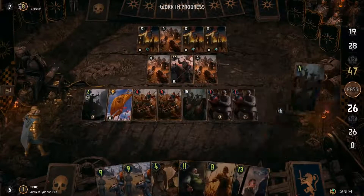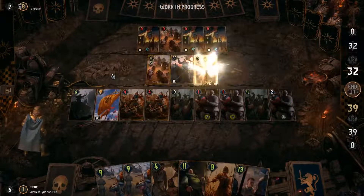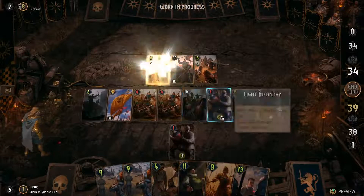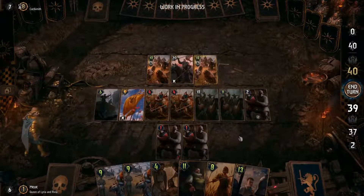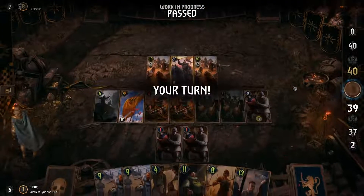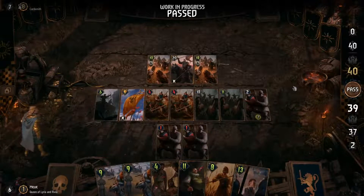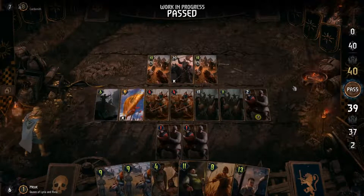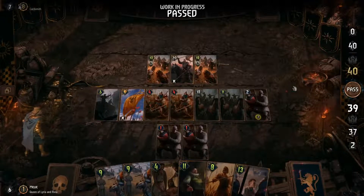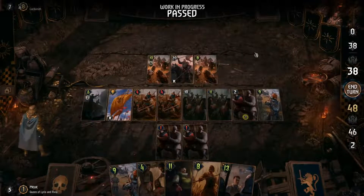There's a finite number of units you can place on each row — something to keep in mind when sending your forces into battle. Using the Wagenberg's ability, we're able to attack the enemy's ranged row and deal a powerful blow to the enemy, but sacrificing the unit's defenses in return.